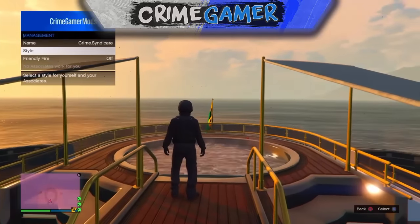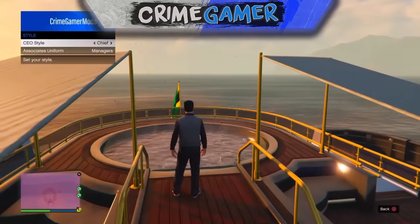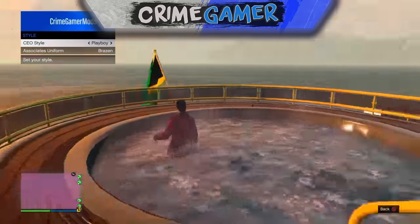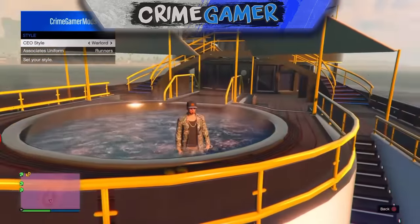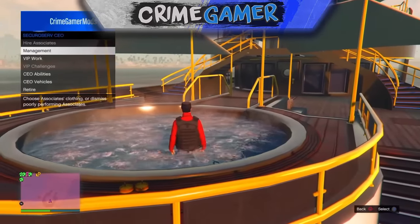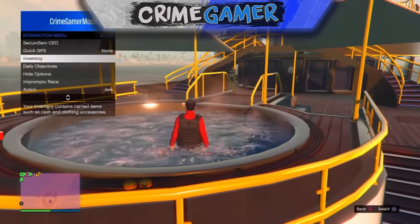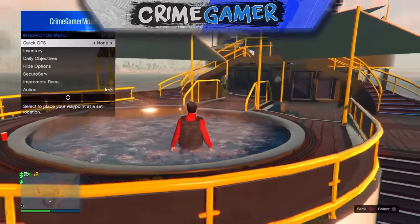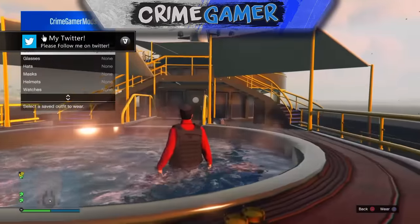Once you've registered as a CEO, pull your interaction menu up again, go to Management, then Style, then CEO Style. You want to switch outfits while walking into the hot tub. As you can see, you can switch outfits in the hot tub — choose the one you want. I chose the one with the bulletproof vest, but it doesn't matter what you choose.